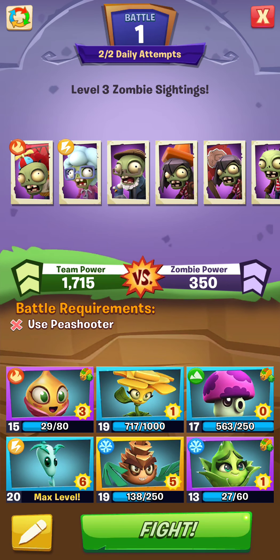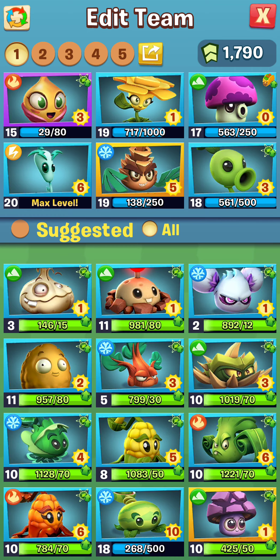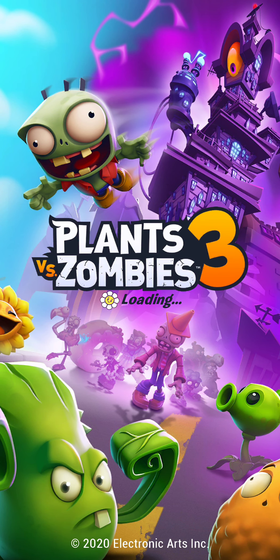So I have to use a pea shooter. We'll put him in for aloe vera - why not? 350 zombie power, it's not going to matter. Let's go ahead and check this out. This is cool, I like this. I like this a lot actually.